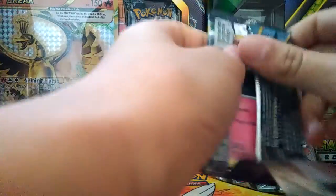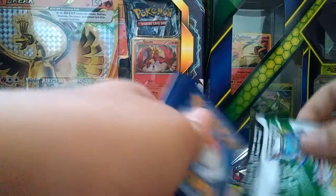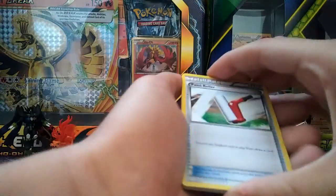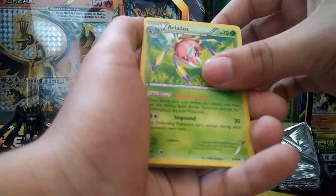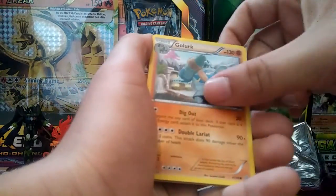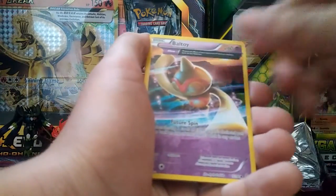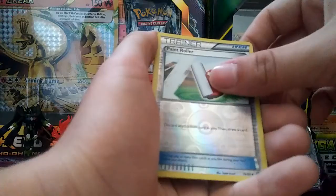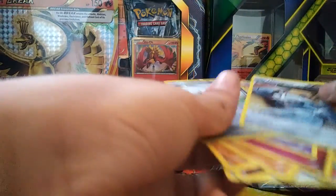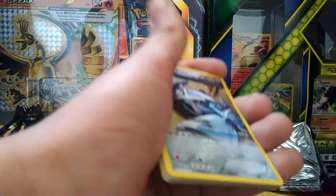Pack three - Quagsire. Got a Paint Roller, an Ace Trainer, a Golem, a Quagsire, a Cottonee, a Baltoy, a Paint Roller reverse hollow, and a Metagross. It's an all right pack, not the best. Hopefully we get better in the Hoopa pack.